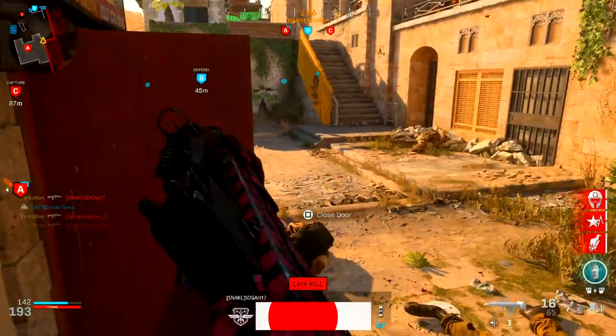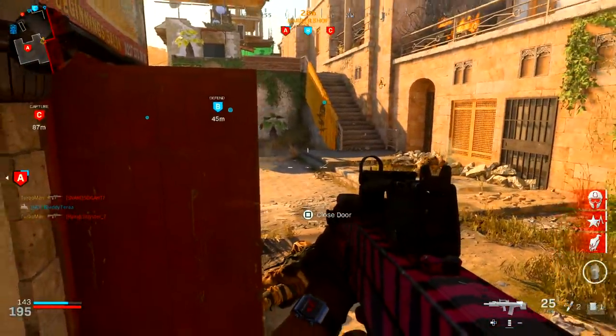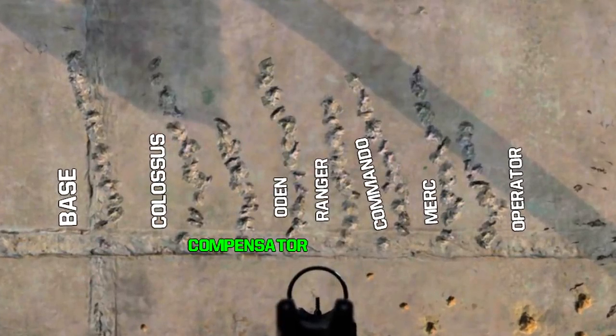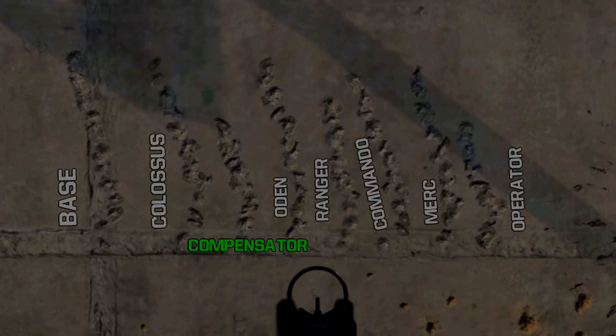For those trying to minimize recoil as much as possible, the compensator — the third one on the left — has the best vertical recoil reduction. If you want to reduce recoil without sacrificing too many attachment slots or taking on too many cons, the compensator is the way to go.